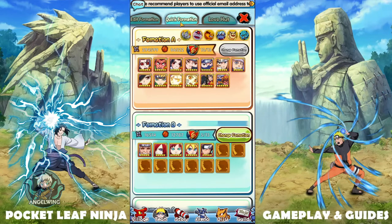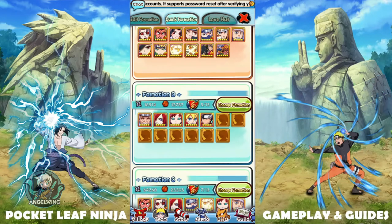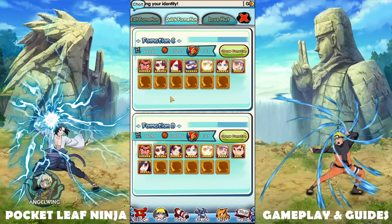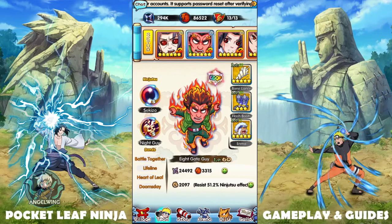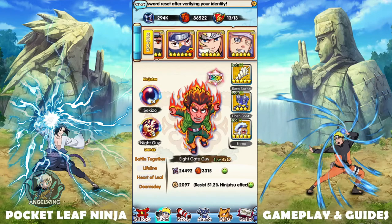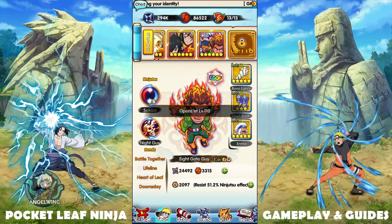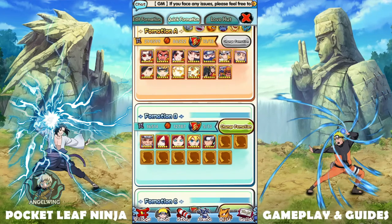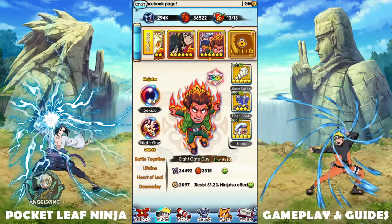The important thing to know is that if you upgrade a slot in the first formation, you will have it in all formations — Formation B, Formation C, and so on. When you unlock a slot, you unlock it across all different formations, not just Formation A. So once you understand how this setup works, you can plan accordingly.